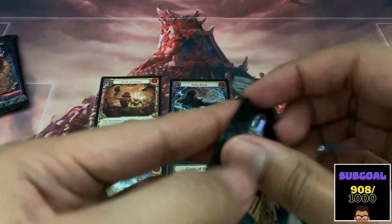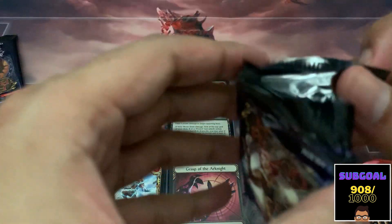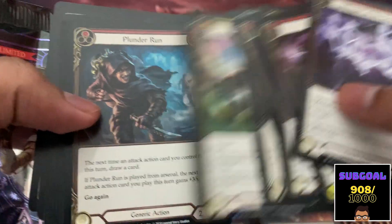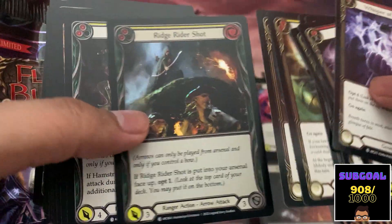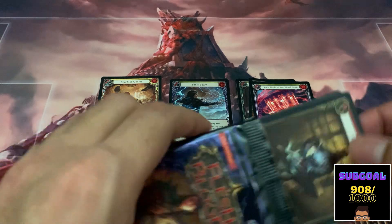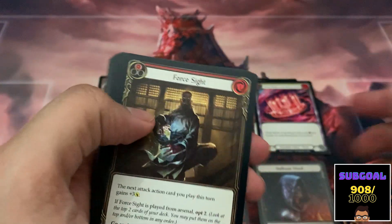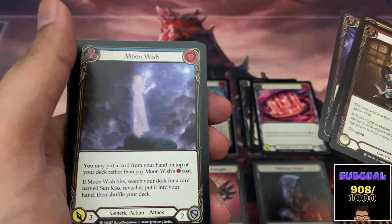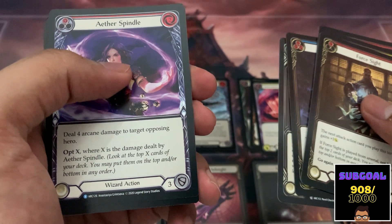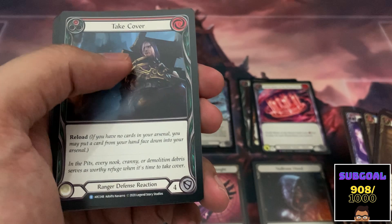Last two packs — second to last pack: we have Enchanting Melody, a red Plunder Run, and our foil is a common Rich Rider Shot. One final pack, let's hope for something good. We have Foresight, Come to Fight, Whisper of the Oracle, Moon Wish, Praise of Belief. Our first rare is an Aether Spindle, behind that another rare — Take Cover. And our foil is a common Hamstring Shot.